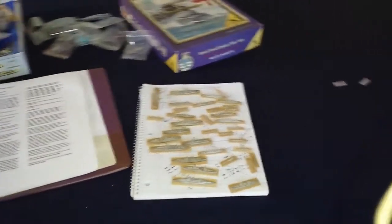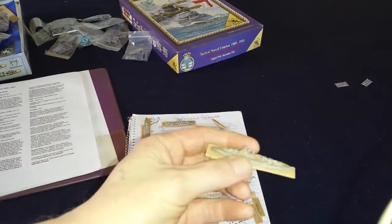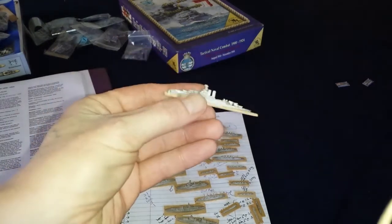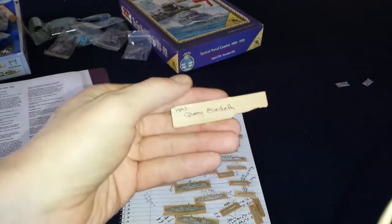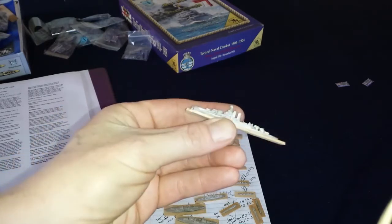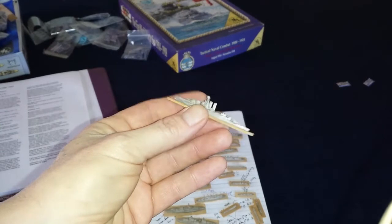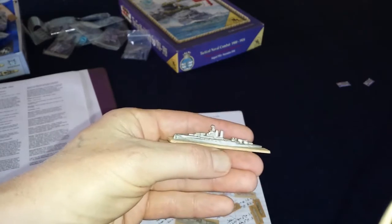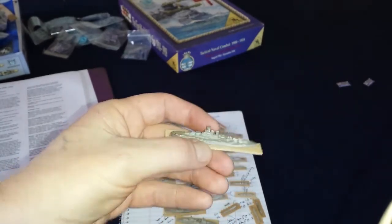Here's some of my stuff - a ton of World War I ships I have. I've had these for years and I've got to get to painting them. I mounted these on balsa wood; I'll have to remount them. I think they're 1/2400 scale - I don't remember. This is the Queen Elizabeth and it's about two inches long.